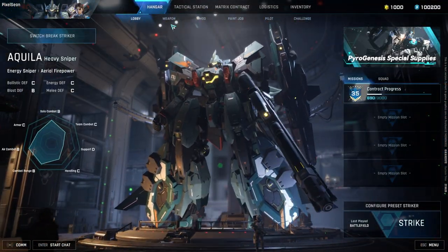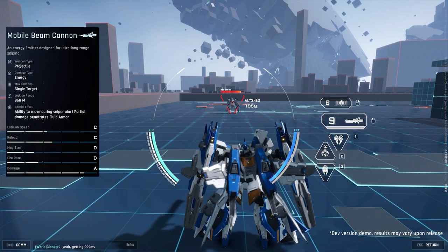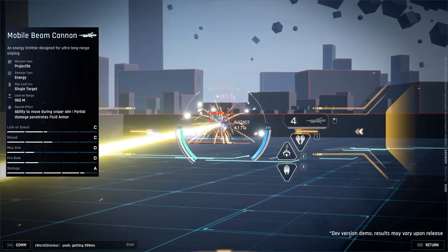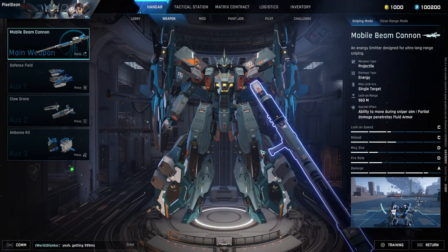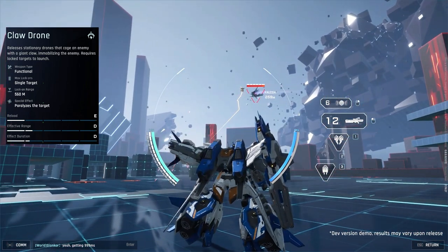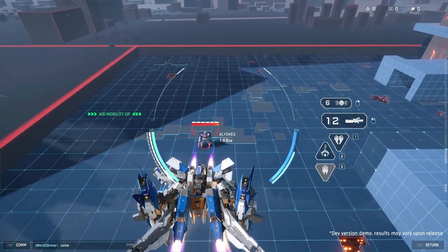The final mech I'll cover is Aquila, a heavy sniper who excels at long-range single-target combat. He's equipped with a mobile beam cannon that has two modes: a sniping mode with high damage, smaller mag, and slow firing — activated when you aim down sights — and a close-range mode when not aimed down sights that deals less damage. This weapon deals energy damage, distinct from blast or melee damage. Aquila also has a defense field to block long-range attacks, a claw drone that paralyzes a locked-on target for an easy snipe, and an airborne kit that increases his aerial mobility.